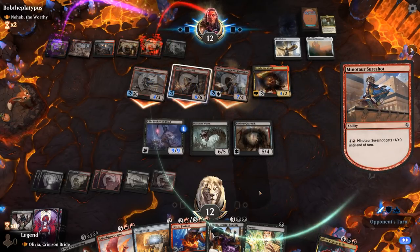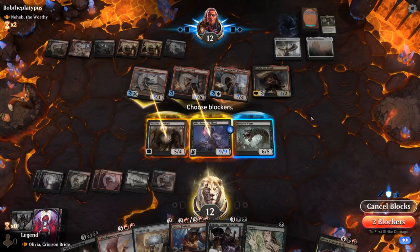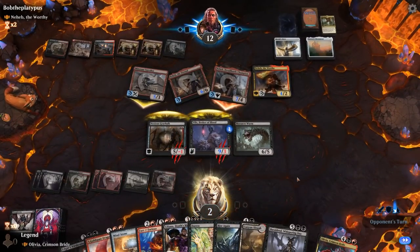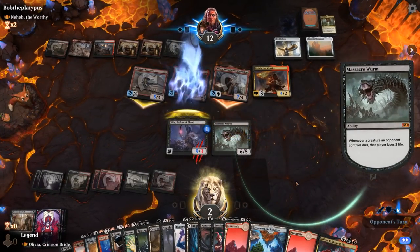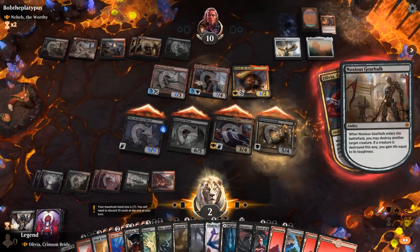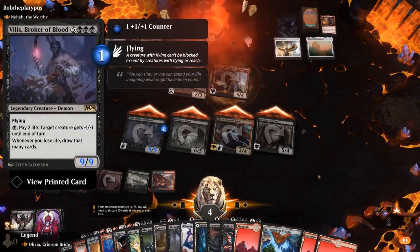Opponent sends everyone. Their creatures do have First Strike, so if I block Nahab I take 3 from Afflict as well. I can block here, chomp here because this tramples. Opponent gets to add a bunch of mana, which doesn't matter, and we go down to 2 — that seems fine. Vilas is drawing a lot of cards. Opponent falls to 10, and now it should be trivial — Olivia, attack, bring back anything. So a very close game against Minotaurs. The card draw from Vilas certainly coming in handy. Onto the next one.